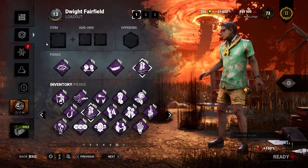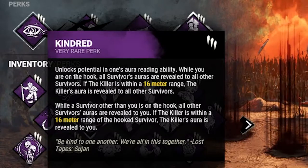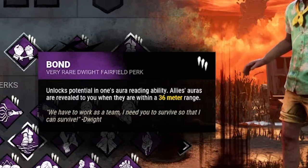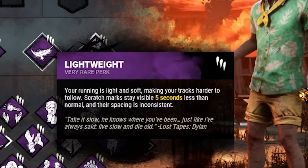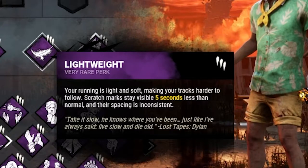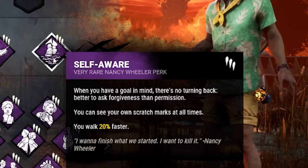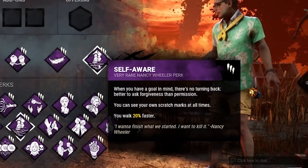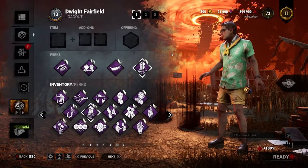The first build is for newer players. We'll be running Kindred, which will allow other players to see you on the hook. Bond, which will allow you to see other teammates within a certain range. And then Lightweight and Self-Aware, which are for navigating the map. Lightweight will shorten the duration that your scratch marks are visible, while Self-Aware will let you see your own scratch marks. Although this isn't a meta loadout by any means, it's a loadout that's going to help new players feel empowered to do their best in their early games.